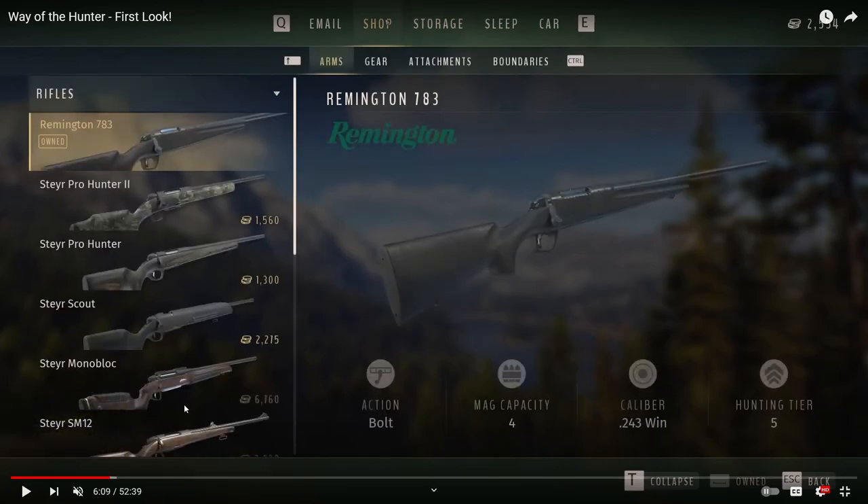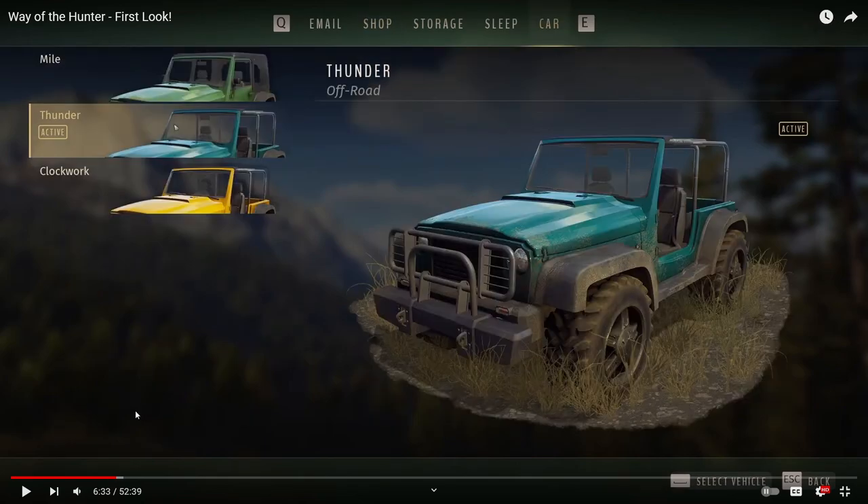You've got a few different weapons you can purchase. With the Remington 783, you can see the action, the mag capacity, the caliber, and the hunting tier. Another thing to note: as you're progressing through the story, every time you go back to your storage you will replenish your ammo, so you essentially have unlimited ammo.